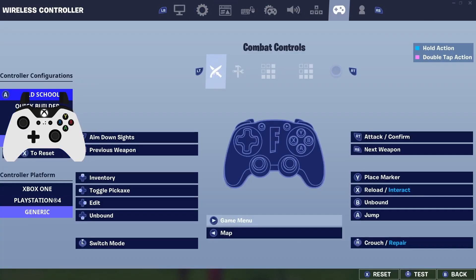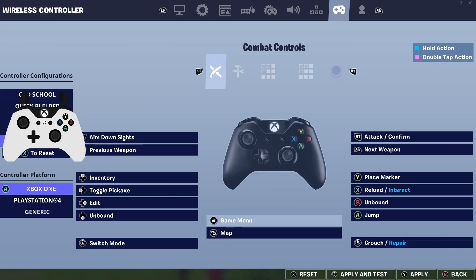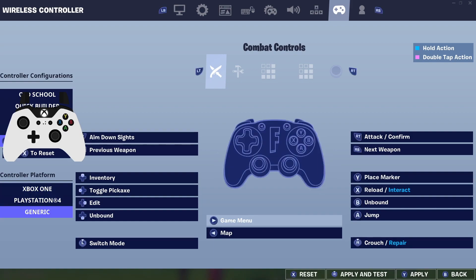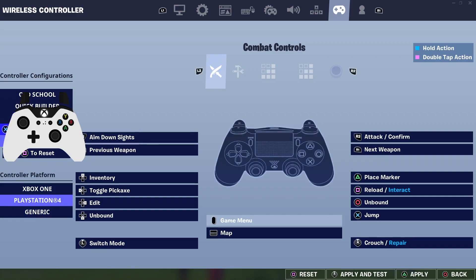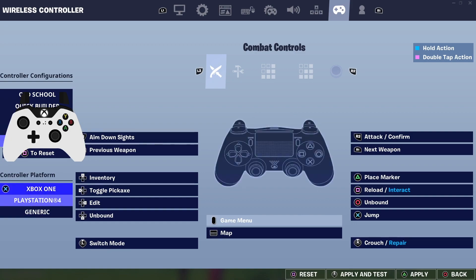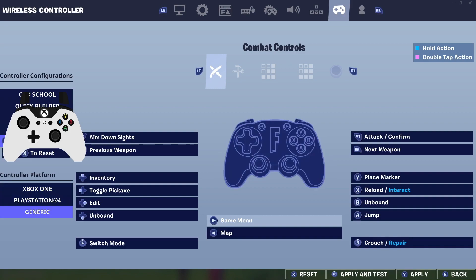Going into your settings, you want to go over to your combat controls, your configurations. You have different control platforms: you have the Xbox One, PS4, and the Generic. I really like the Generic and that's the one you want to change it to. When it comes to the different configurations, you can play on whichever controller you have — you don't actually have to have a different controller to switch the inputs. All you do is click on whatever input you want, hit apply, and it automatically applies.